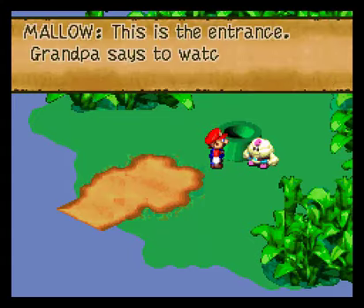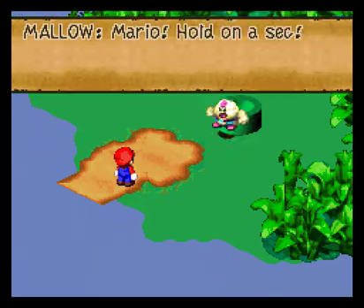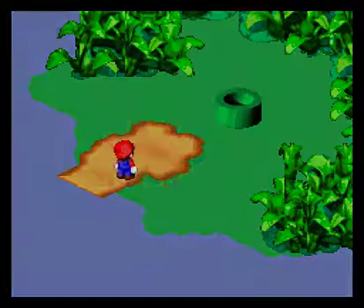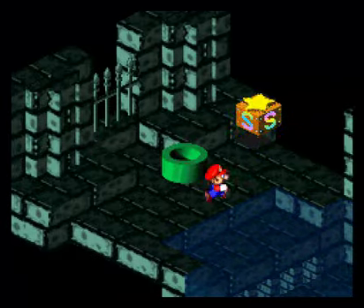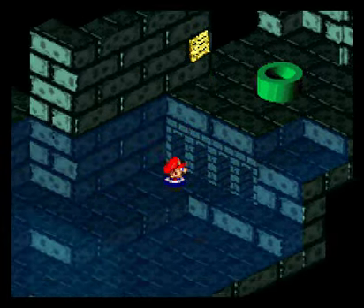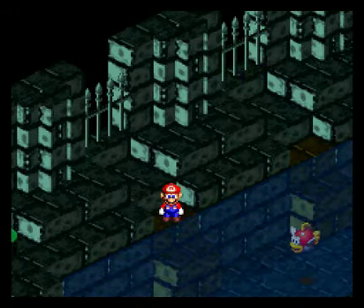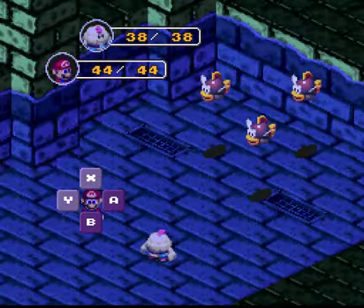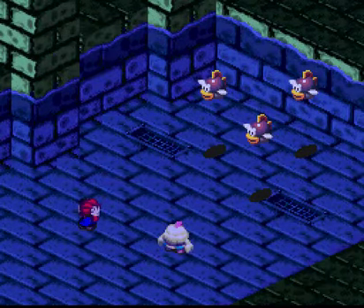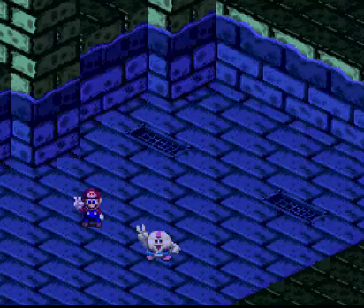So, this is Kero Sewers, huh? Sure — we're going in. Of course, they put a save point there, just to be nice. For a sewer, this water looks pretty clean. When you're in the water, you can't always jump out — only when it's shallow, like right here. Just press down when you're on the pipe. Should take a look around though. There's a new enemy — Gobi. Being fish in the water, they are weak to lightning, so we can one-shot them with Thunderbolt. Thunderbolt's going to be useful for almost the entire game, really.